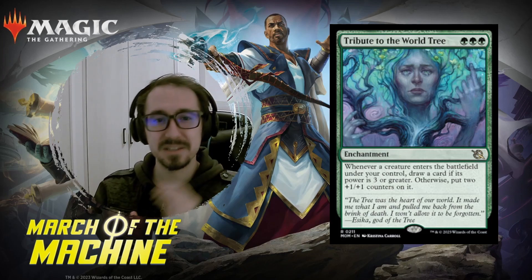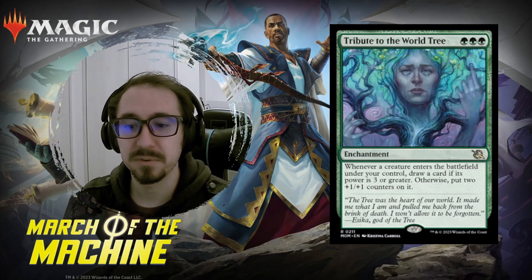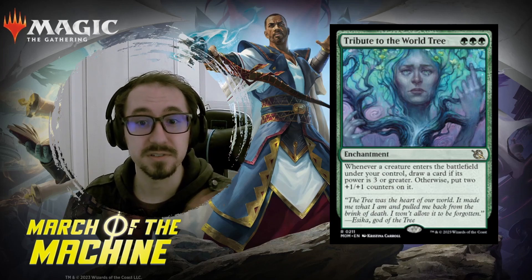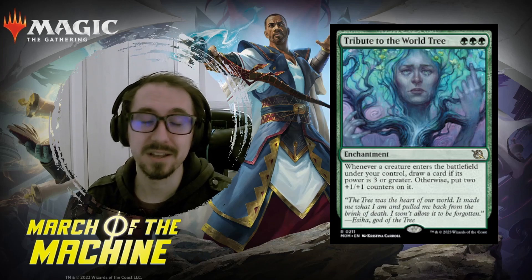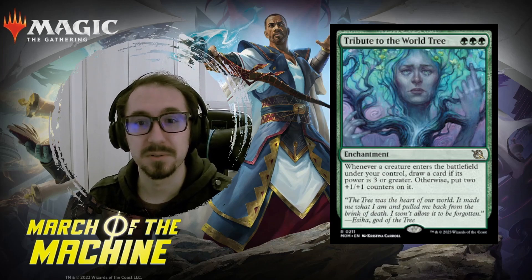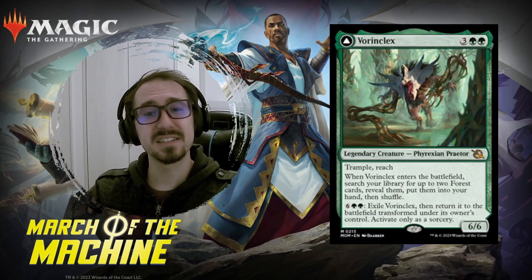Tribute to the World Tree — the typical three-mana enchantment that draws you cards when you play creatures, but this one is much more powerful than what we've seen before. Normally it requires four power or greater; this one only requires three power or greater to draw a card. If you don't play a three-power-or-greater creature, you put two counters on it so it becomes a big creature anyway. This might single-handedly make mono-green viable.